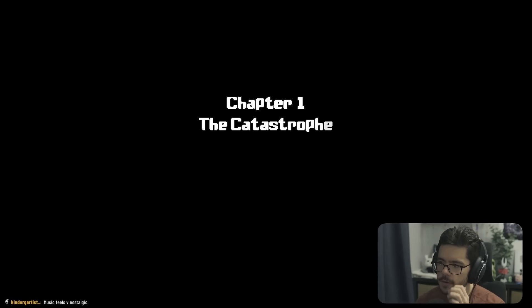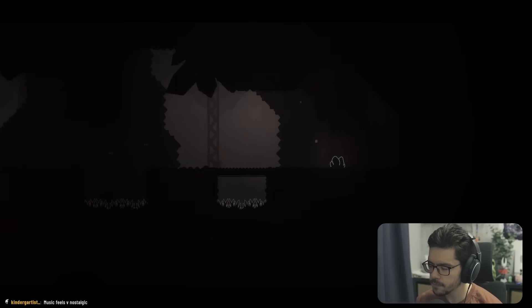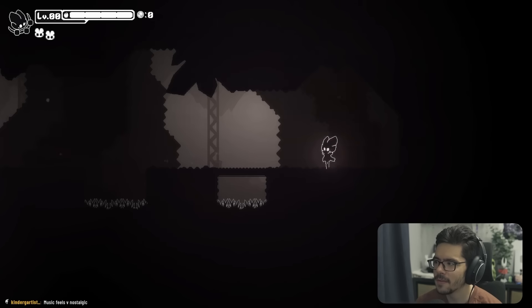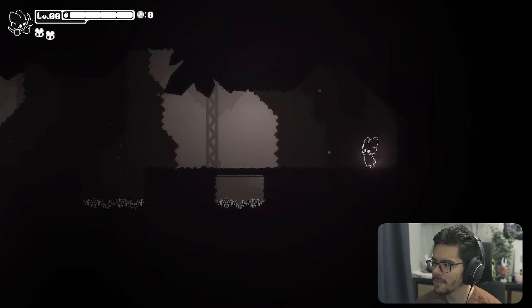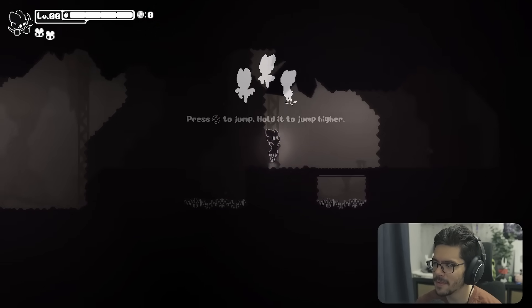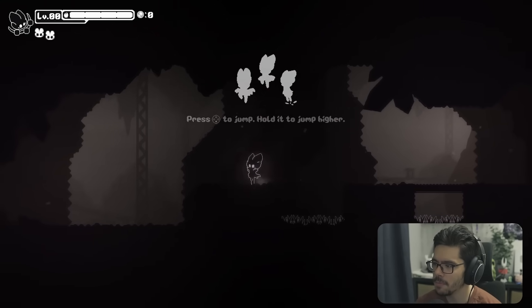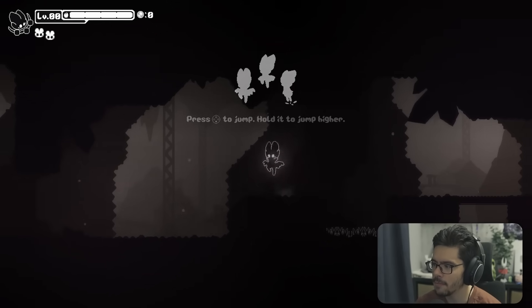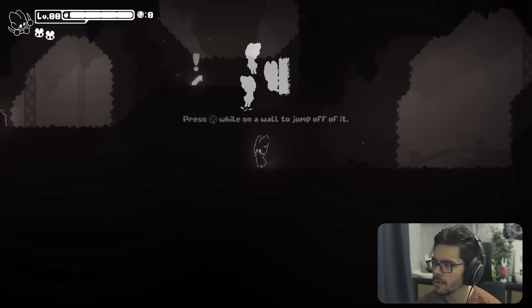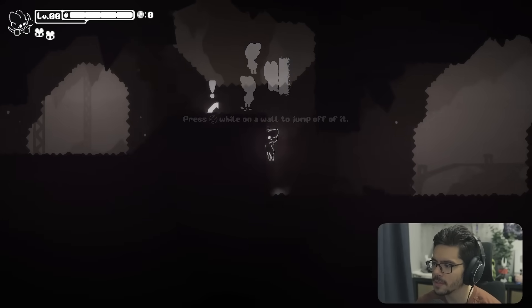Chapter 1 — The Catastrophe. I like the art style; the particle effects and lighting look really nice. The music is good. Press A to jump — hold it to jump higher, giving variable jump height. We start with a wall jump as well.